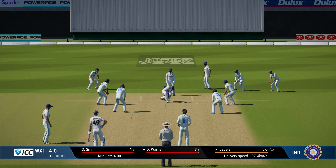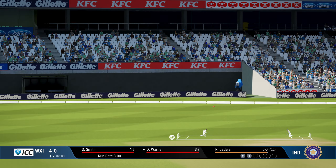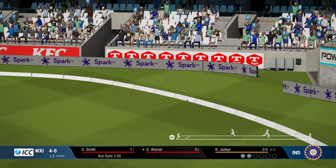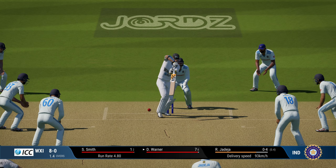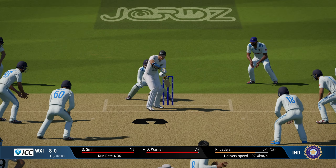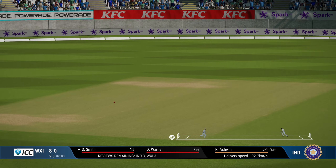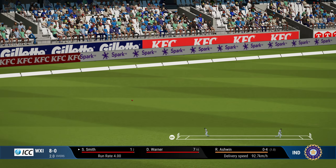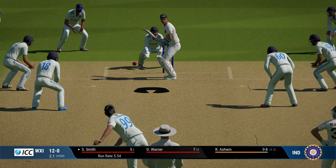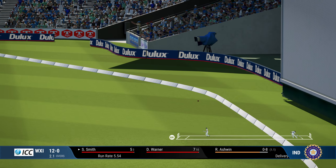As per the complaints, spin bowling is overpowered in Test cricket. That's a good shot — everybody inside, safe shot for David Warner, goes to the boundary, first boundary for World XI. So as per the complaints we have seen over the last year for this game, spin bowling is too overpowered in Test cricket and batsmen getting out especially to close-in fielders. With all the fielders inside, it should be easy for me — but let's see how it goes.